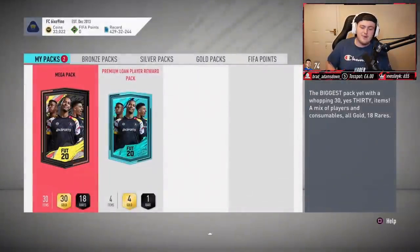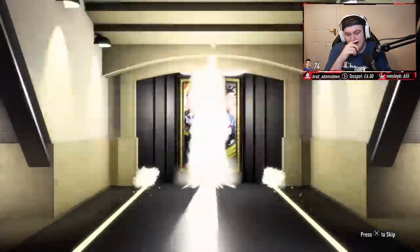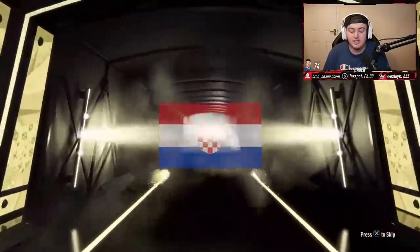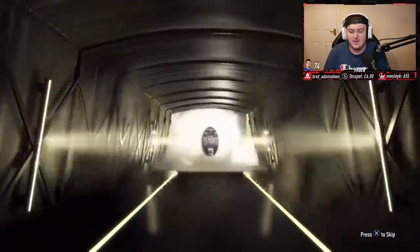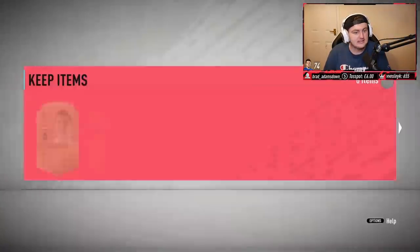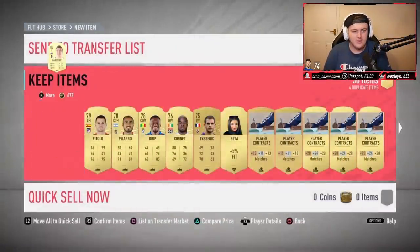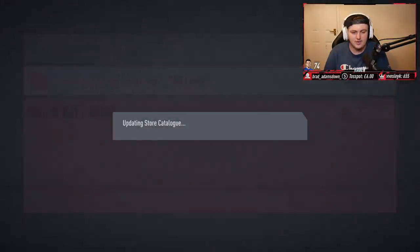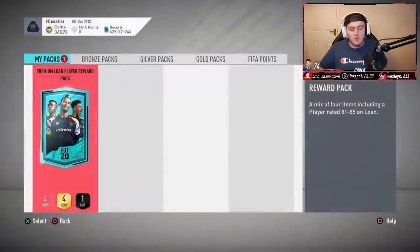Second Mega Pack now — come on EA, give us some of that look we just had. At least a board in the second Mega Pack, but no walkout again sadly. It's going to be Croatian striker Mandzukic — 84 Mandzukic, we'll take that. We'll send Mandzukic to the transfer list and store the rest in the club. We got Zwei the beta as well. Next set of rewards.